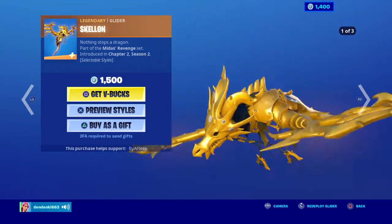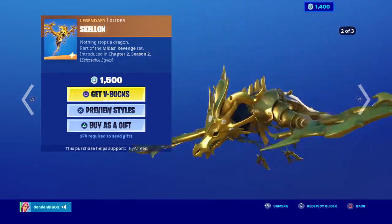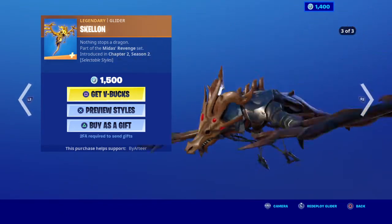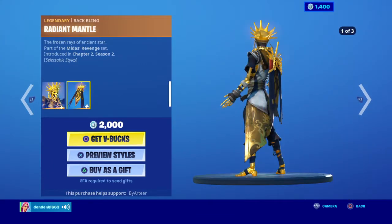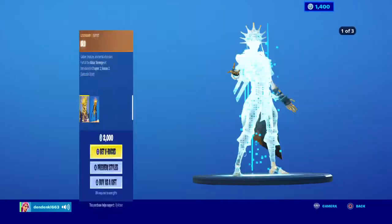Skeleton Glider is back with three edit styles — you've got the glow, you've got no glow, and you've got the Skeleton King. Oro is back with a back bling Radiant Mantle, with the no glow and Skeleton King edit styles.